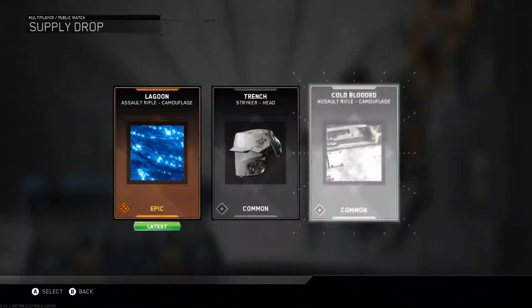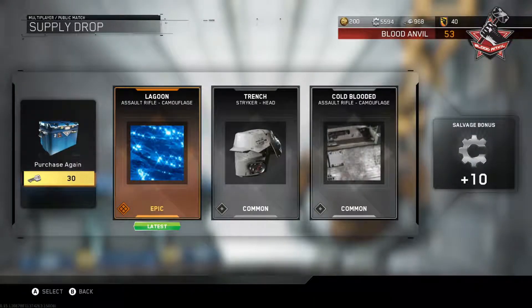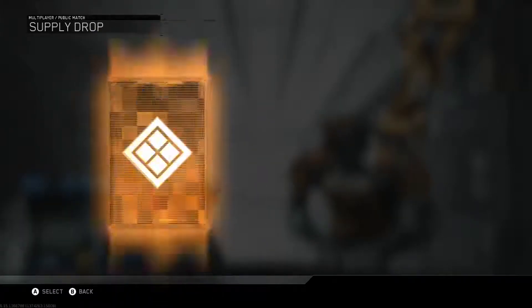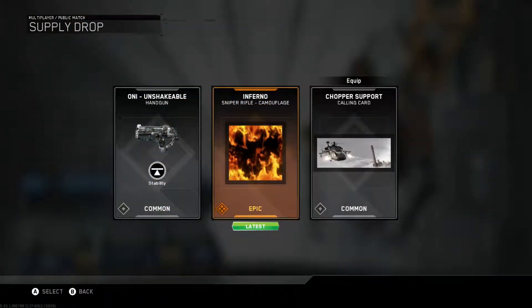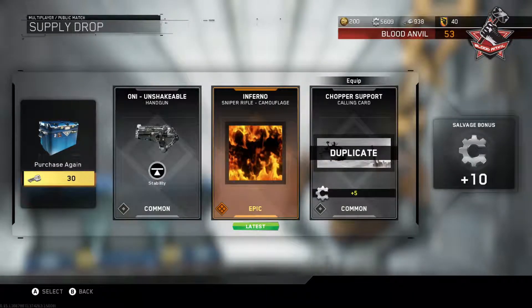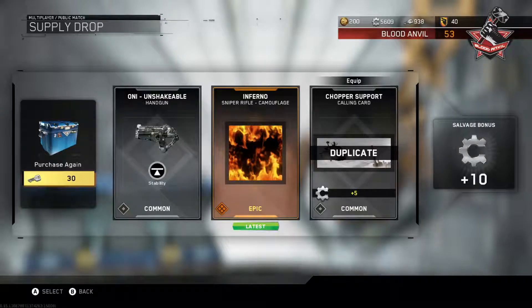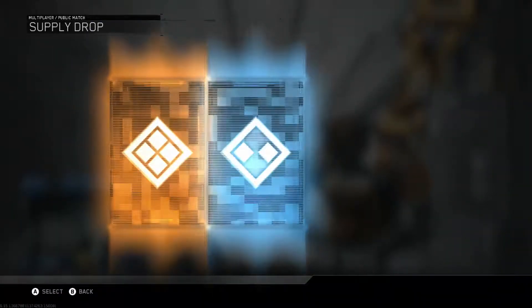On Mondays, Wednesdays, and Fridays they give out free supply drops, and those supply drops have summertime event items you can only get that day from that free supply drop. During the first week of the CoD Summer event, you can buy supply drops and you'll always guarantee yourself a summertime hack that's only available for that week.